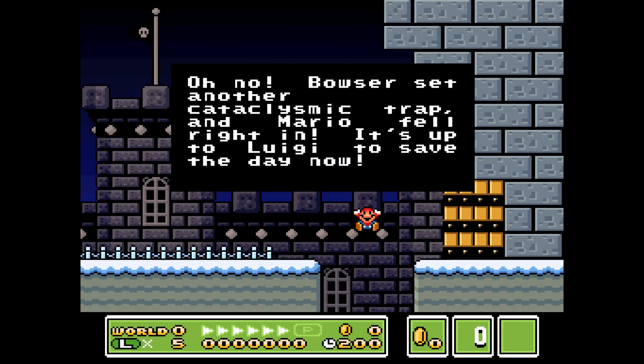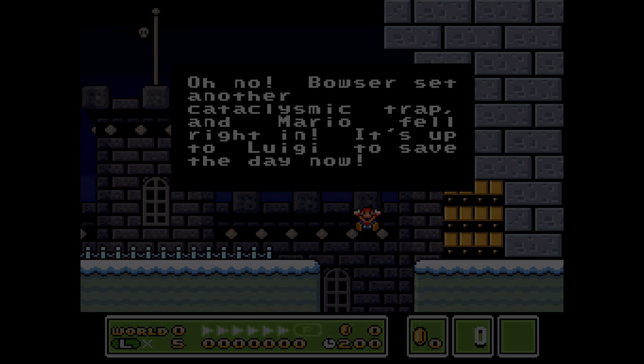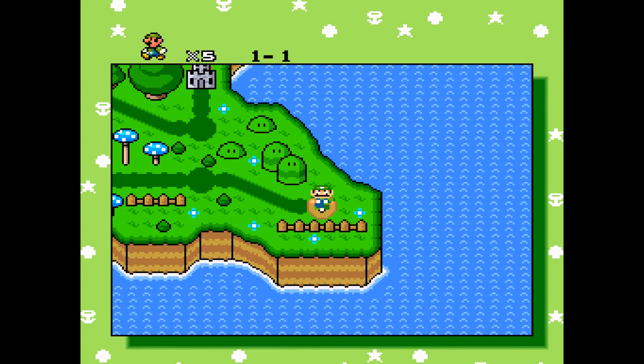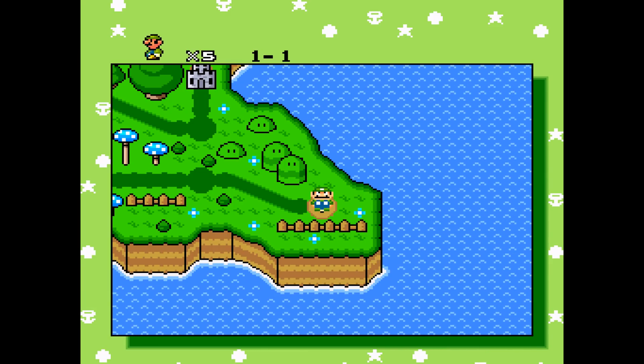It says: oh no, Bowser set another cataclysmic trap and Mario fell right in — it's up to Luigi to save the day. Okay, hitting the buttons to progress... there we go! That overworld looks nice with a little music going on. One dash one — Green Goomba Hills, sounds good.